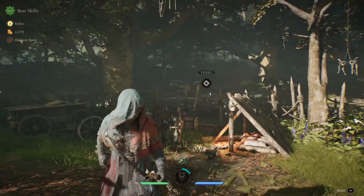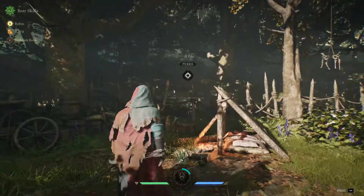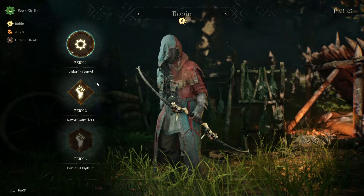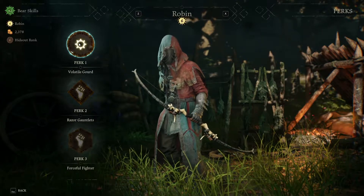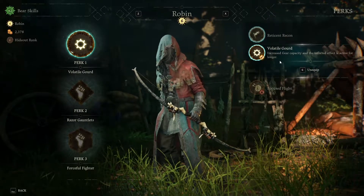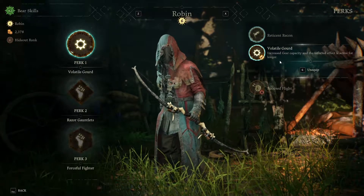We're starting off here in the Outlaw Camp because I wanted to go over a few things. We're going to be playing some Robin in this video and I want to go over some perks I've been using that I've unlocked recently. I've hit rank 6 with Robin and I've got some new perks. So I've got Volatile Gourd, which gives me increased gear capacity and the inflicted effect is active for longer, meaning I get to carry two flashbangs and the flashbang effect will last longer on enemies.